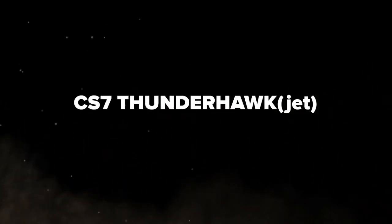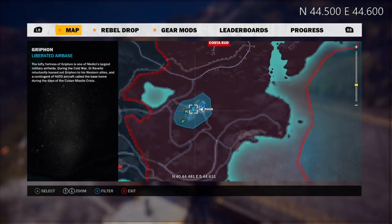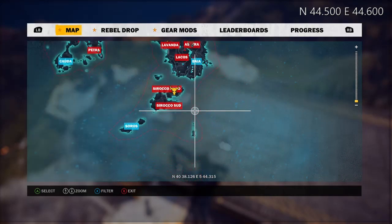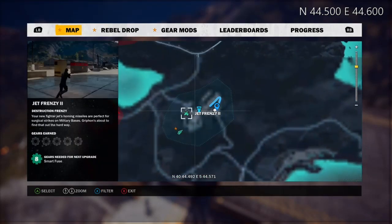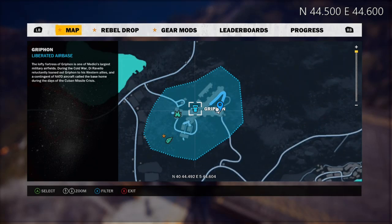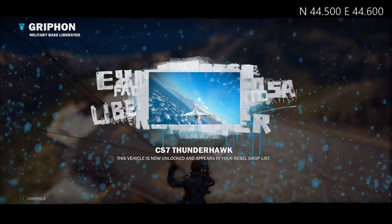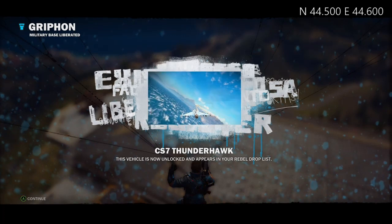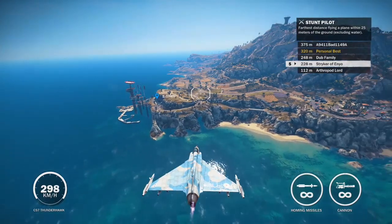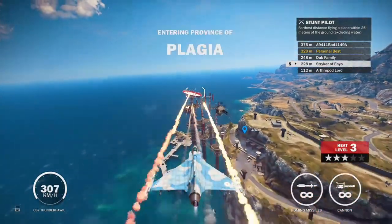And we finally have the CS-7 Thunderhawk — the fighter jet. This thing's pretty fun. It fires really fast, though you're in for a bit of a fight. It's at Griffin Base, relatively close to the starting area. You can fire off a lot of missiles really fast and do a lot of damage. Unlike the bomber, which flies slow enough to get hit by SAM sites pretty regularly, the fighter jet goes fast enough to avoid that. It locks on to other enemies. You'll mostly be aiming, strafing, and firing off as many as possible. And that's basically our list — you can fire them off really fast.